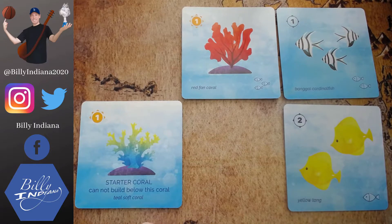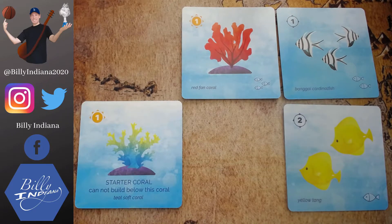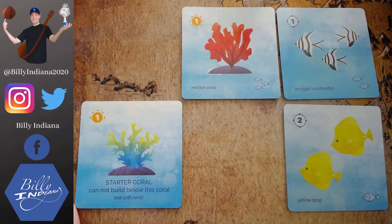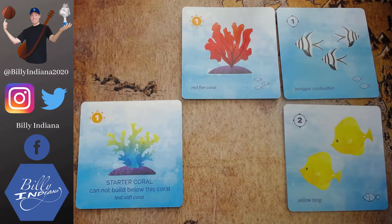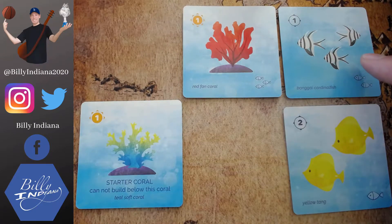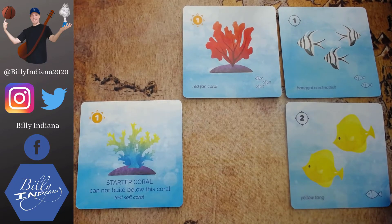Here in the close-up, I've got my starter coral, and you can see those little arrows pointing around — I can go in any direction, beside or diagonal, but I just can't go below. Any star-one card can connect to any other star-one within any of those eight spots surrounding it. At the bottom, you can see it has the icon with three little fish, meaning that coral can attract small fish. I've put cardinal fish here connected to that coral — they have two little fish icons, meaning they can attract medium fish. And the medium fish can attract a large fish.